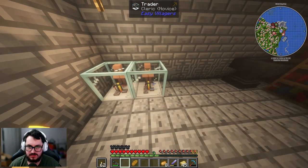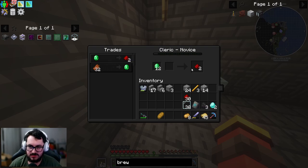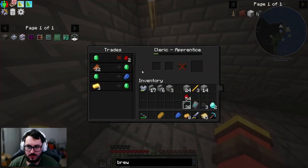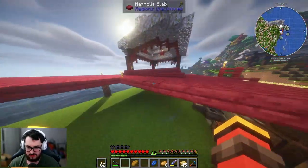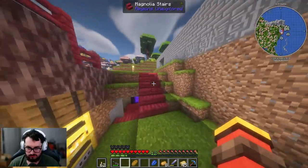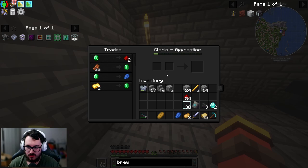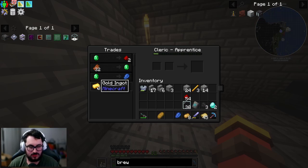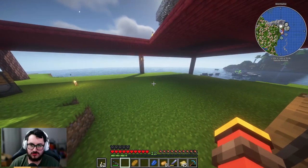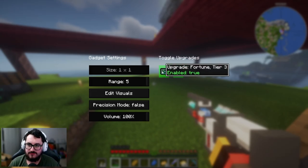We can put these guys in our home away from home and start trading with them to see exactly what else they can give us. I want to get these guys leveled up so we can actually get ender pearls from them and have a sort of automatic ender pearl system. So I'm going to go mining in a bit, and I'll show off this Mining Gadget a little more while also going to get some gold.